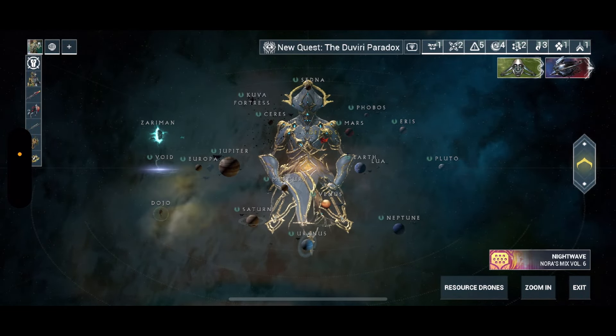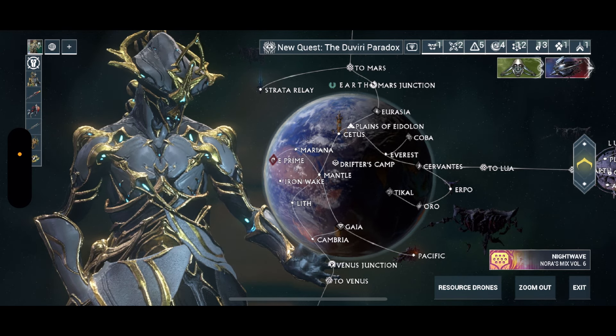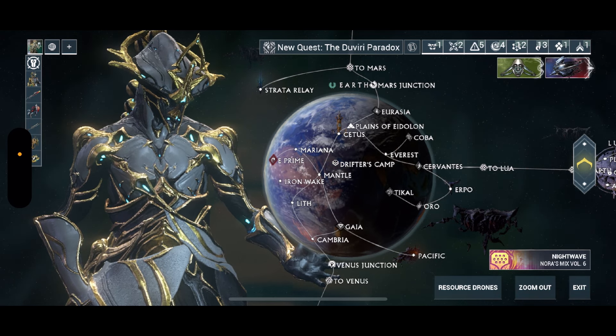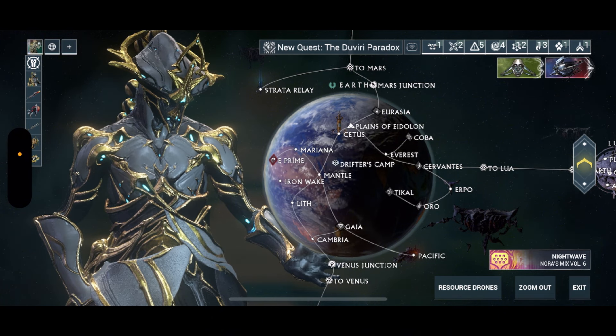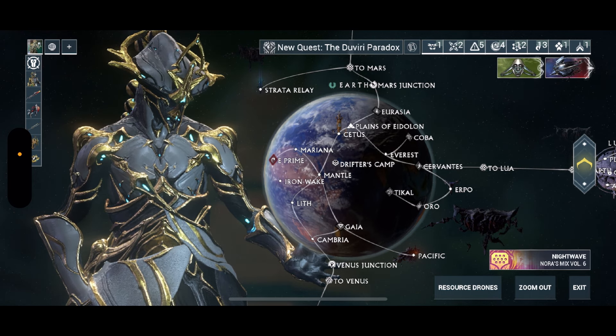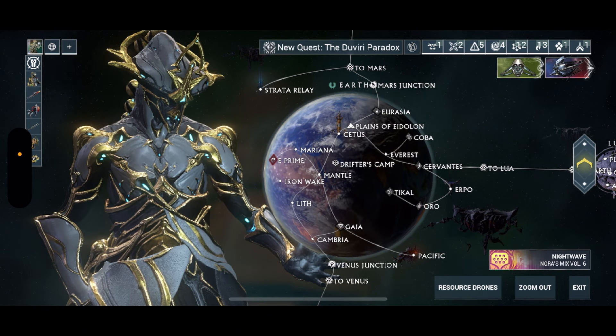We're going to go into the star chart — this is where the magic starts to happen. When you first start the game you're obviously going to start off with Earth. You'll see white lines looking like spider nets going around the whole planet — those are what you're going to be following. When a mission node is blue, that means you have not done that mission yet.